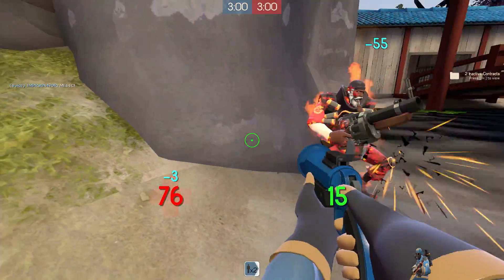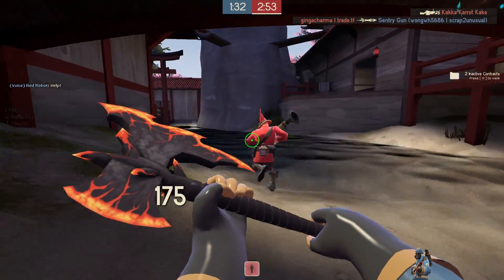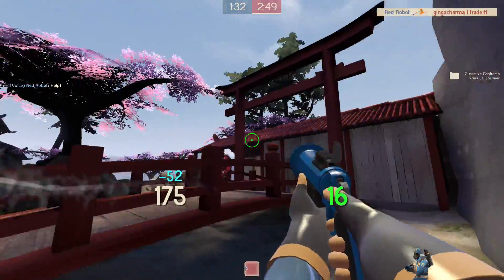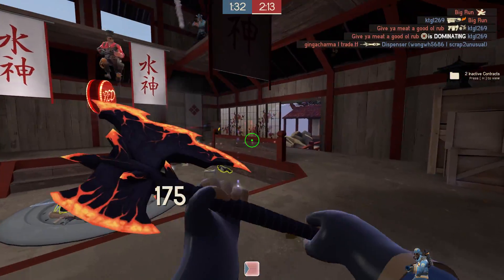Basically, I'm using the Sharpened Volcano Fragment as a combo with the Flare Gun. You may notice that this is incredibly similar to something known as a Puffin Sting, where you flamethrower, airblast, and flare gun an enemy just for a quick execution with the Critical Flare Gun.